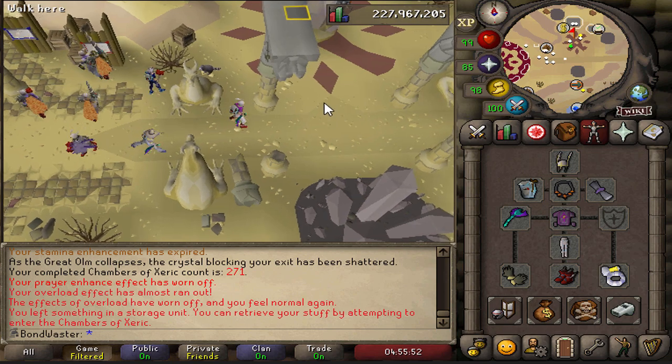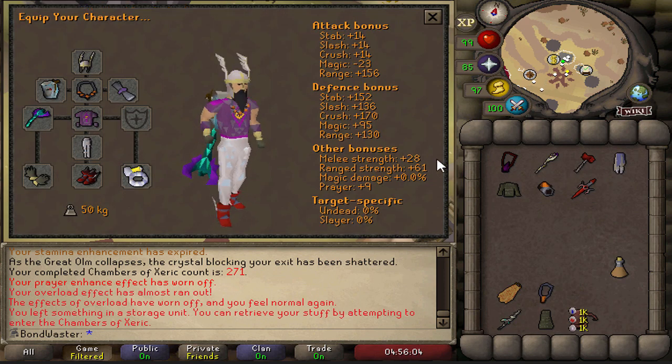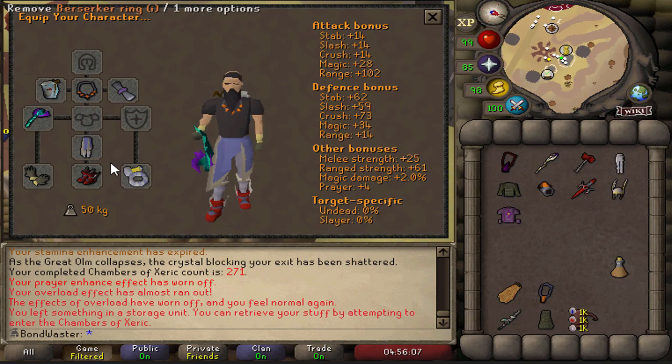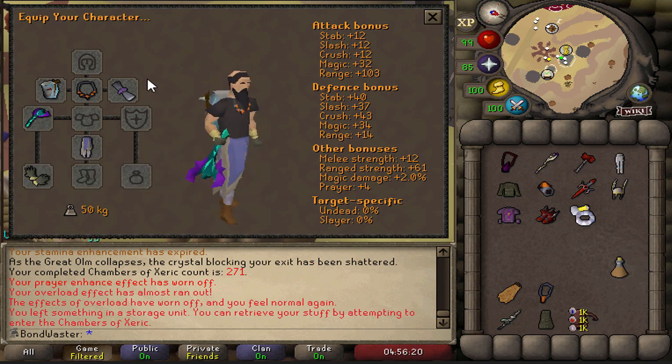Let's get a nice little sneak peek of it. Let's wear these Ancestral Robes really quickly. So nice. Aram's Bottoms? No longer needed. Honestly, this item is so good. I know so many people who refuse to go for the Aram's Skirt because they just want the Ancestral Robes Bottoms instead. To get the Ancestral Bottoms as my second item is pretty wild.